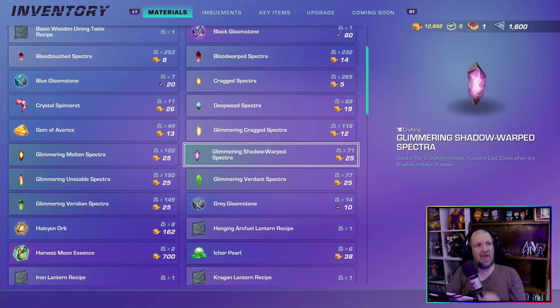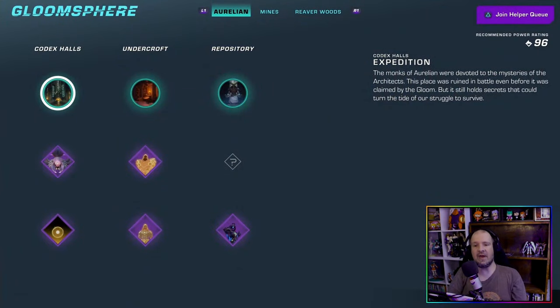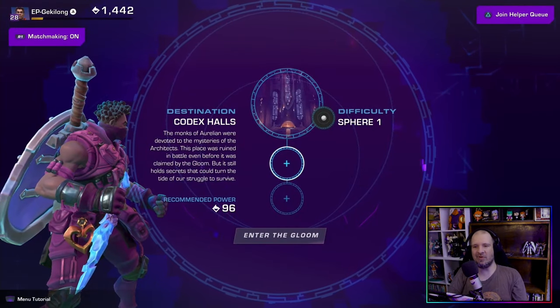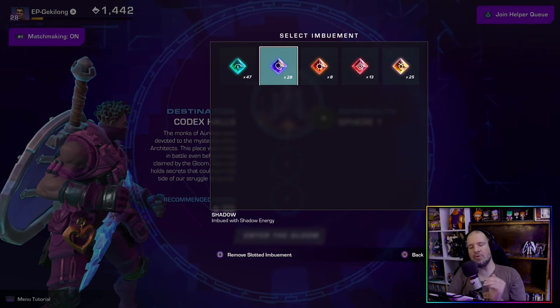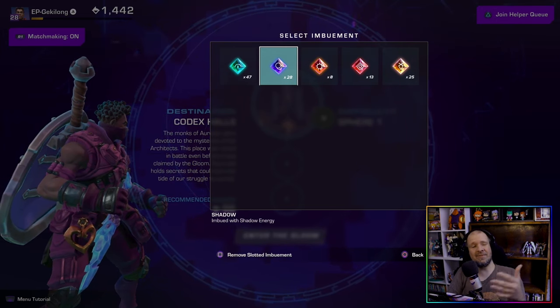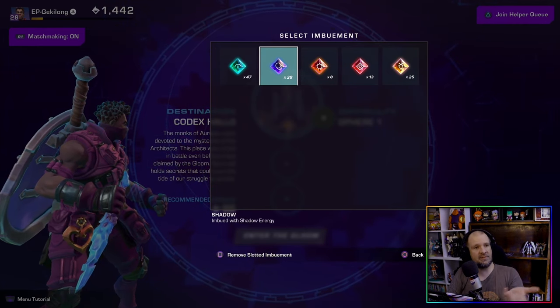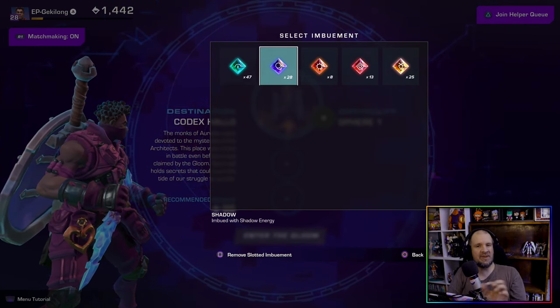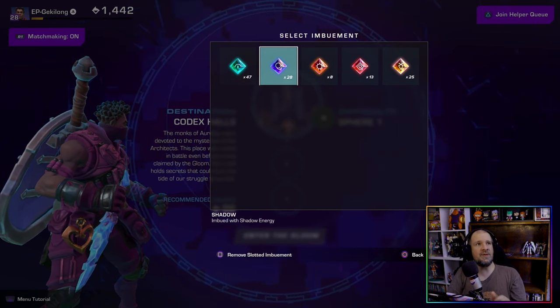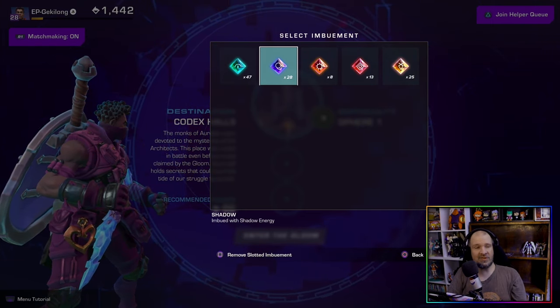The next item is the Grimini Shadow Watcher Betram. You can get this item by heading into any of the locked zones. The main thing here is to equip a Shadow Energy imbuement — just like some of the other crystals, you'll get it by destroying mining locations, and some enemies can drop it as well. You're going to need 20 of these, so get out there and good luck getting your hands on all of them.